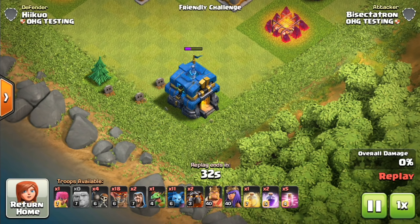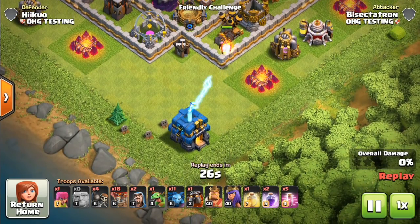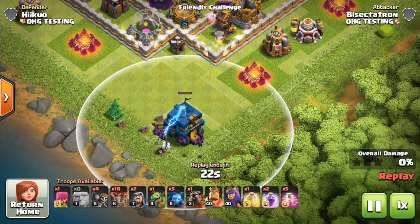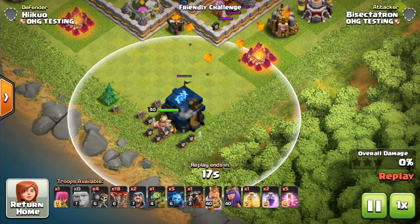But as you can see, because it is activated, balloons, giants, everything is targeting it like a defense. But of course, the Lava Hound will go to the air defense because that's its main target priority. You can see the range of the defense there — it's roughly the same as a cannon, just kind of eyeballing it.